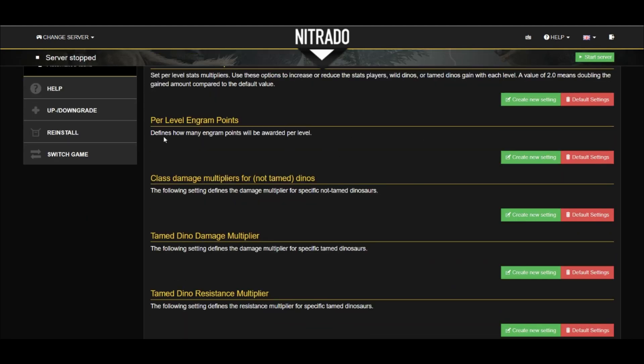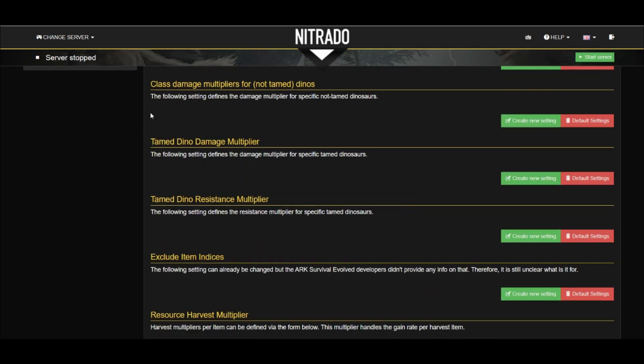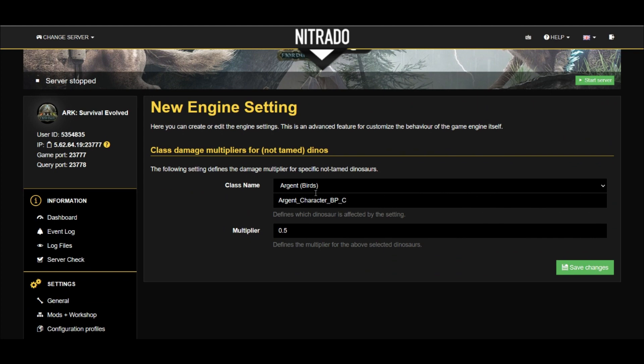Next up, Per Level Engram Points. This allows you to define how many engram points your character will receive each time you level up — simply enter the number in this box and hit save. Class Damage Multiplier for Wild Dinos: you are creating a new setting that will allow you to change the amount of damage wild dinos will deal on your server. Make sure to save any changes you make.